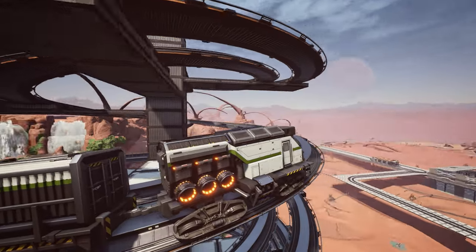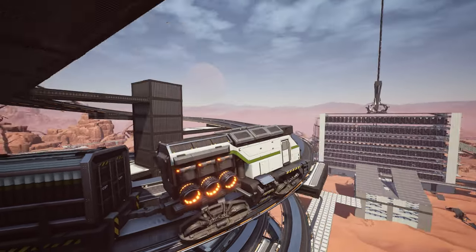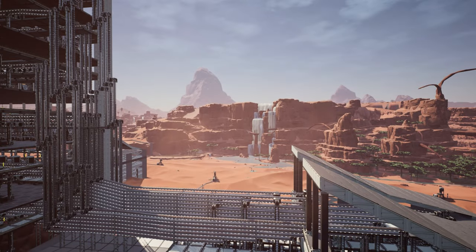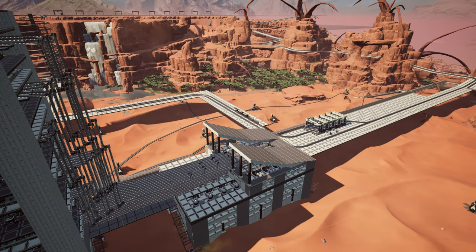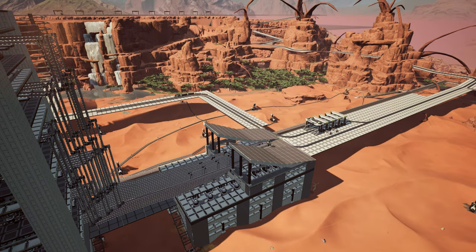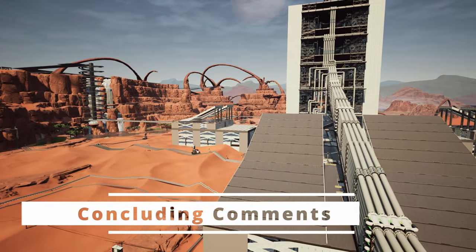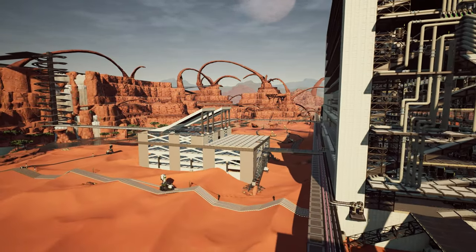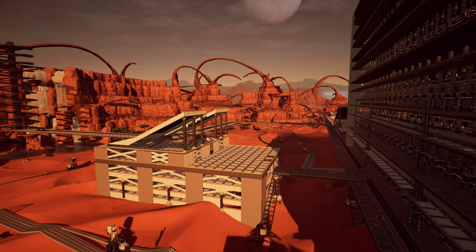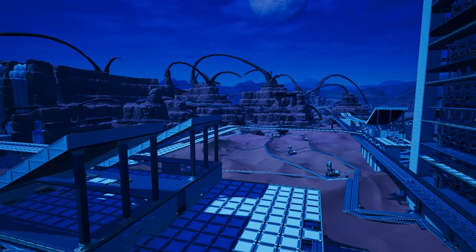A final note on your roads, belts, and trains: consider having a height limit and a tentative width limit for your line. Using belts as an example, I personally think that anything more than 12 or 16 belts stacked vertically becomes unwieldy and unsightly, but to each his own. Whether you use single lines, double lines, loop systems, or a hybrid system, it doesn't matter — make sure you use trains when it makes sense and keep them off the ground if possible.